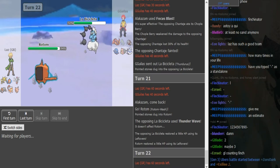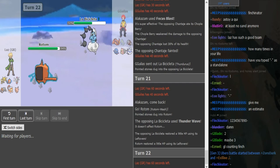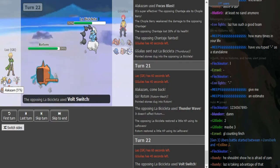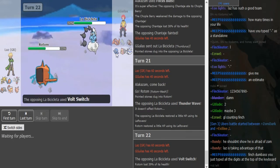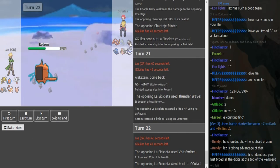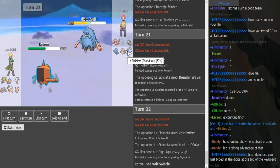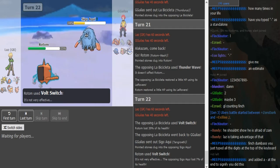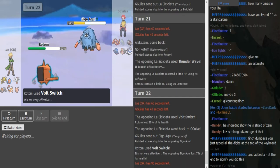He can go for Hydro Pump or Volt Switch depending how he feels. I think I would go for Volt Switch because I just don't want to let Tangrowth Regenerator for free. If Tangrowth comes in I want my breakers in — which would be Alakazam again. If he Volt Switches here on the Tangrowth, Alakazam comes in again and claims a kill. He does Volt Switch — nice! Now Alakazam claims a kill.